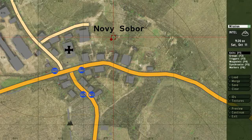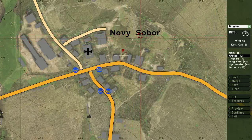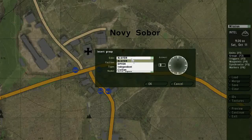There he is. I press F2 to switch to the groups mode. Now I can insert an entire group. Again it's split by sight, faction, type — so I'll just insert an OPFOR Militia Group.